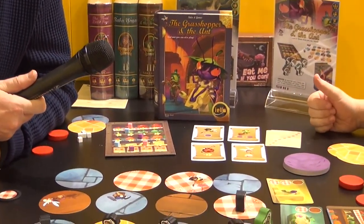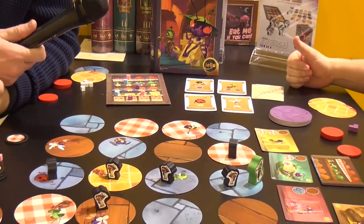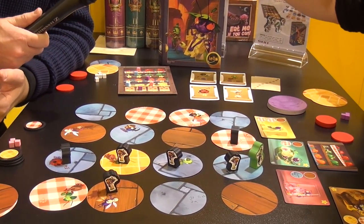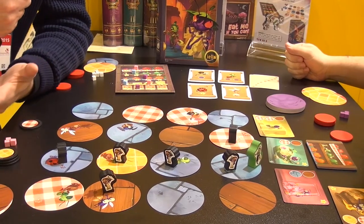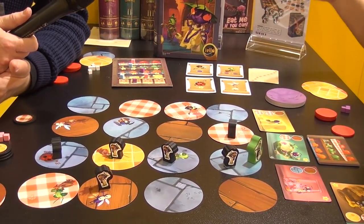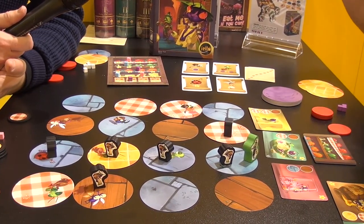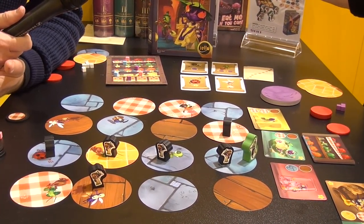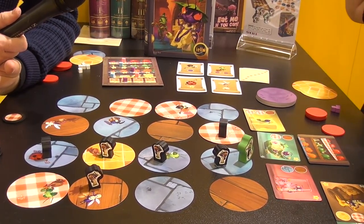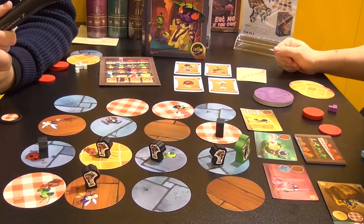It's a game of bluff and guessing. It's a game by Johan Levey, who's the author of Myrmes. For the little story, we actually asked him if he wanted to make a game about this tale because, you know, there's an Ant in it. And he immediately came up with some ideas. And here's the game.